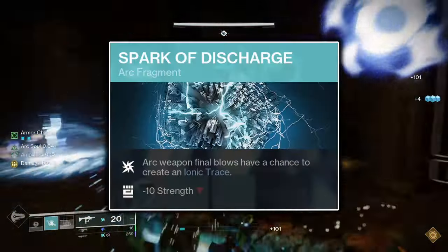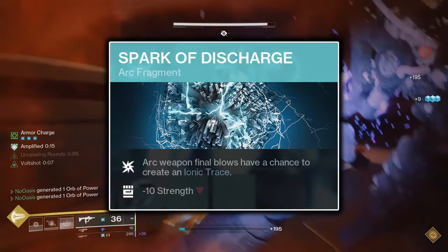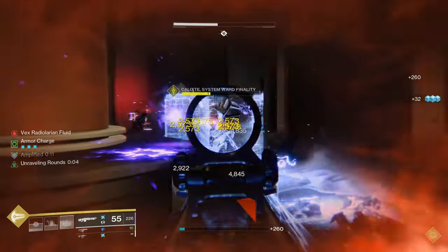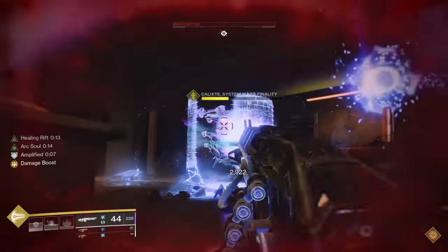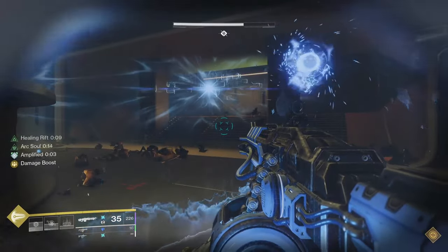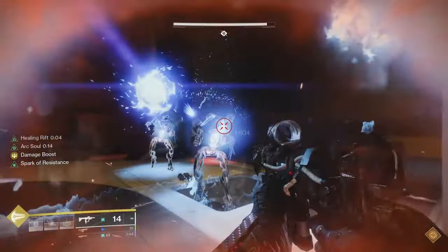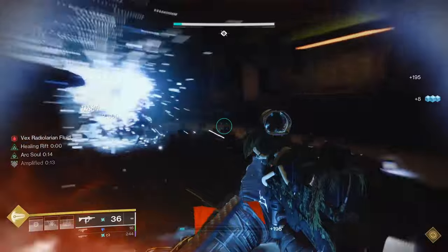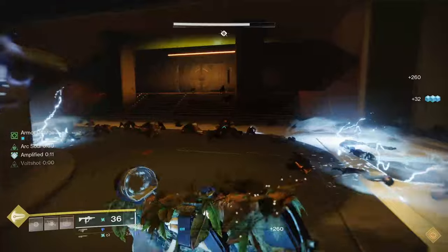Onto the Fragments: Spark of Discharge will cause your Arc weapon final blows to contribute a percentage to a counter that, upon reaching 100%, will summon an Ionic Trace. Rank and File enemies contribute 34%, Majors and Elites contribute 67%, and mini-bosses and bosses killed with Arc weapons contribute a full 100%. Spark of Discharge has no cooldown, meaning the faster you kill enemies with Arc weapons, the faster you'll generate Ionic Traces. It does come with a 10-point deficit to your Strength stat, but as you'll see shortly, this doesn't matter.